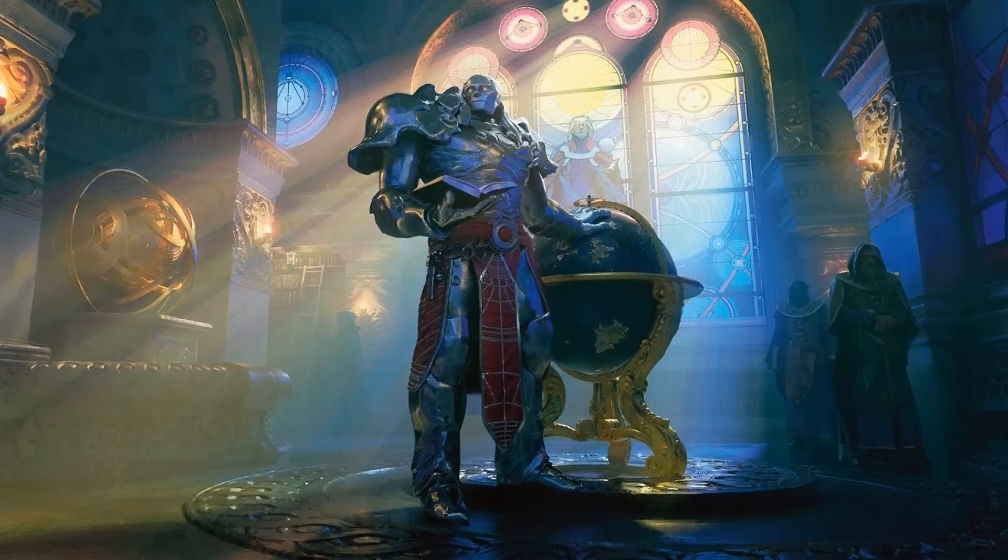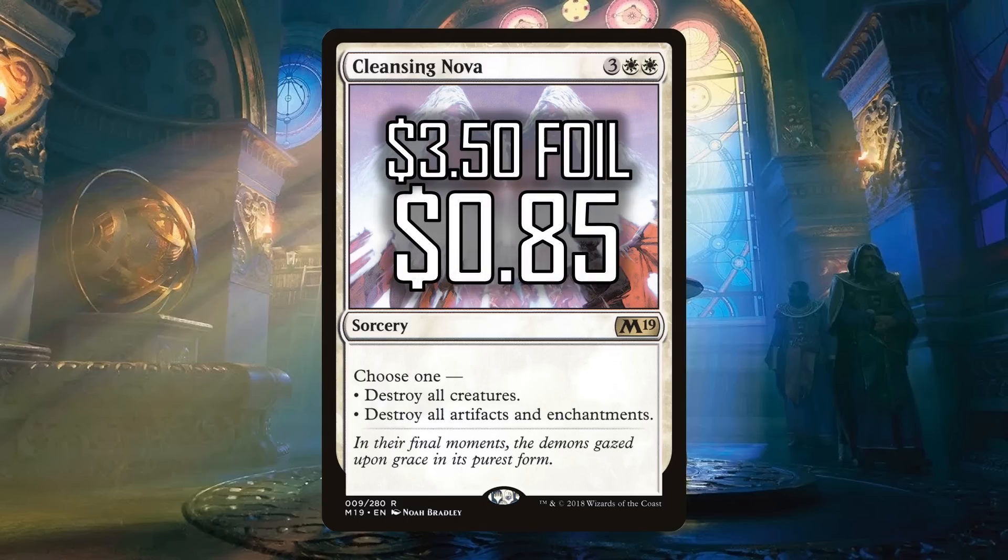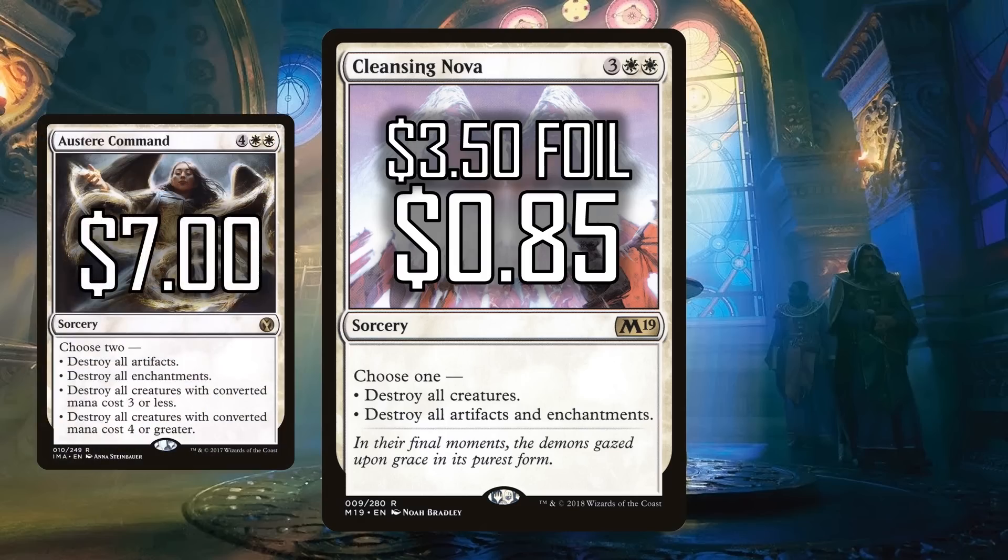My number one card from Dominaria and M19 is Cleansing Nova. Three white white for a sorcery — destroy all creatures, or destroy all artifacts and enchantments. That's it. Five-mana board wipe that wipes the things you need gone. It's simple, it's straightforward, it's incredibly good. Coming in at 85 cents, this is the kind of card you just want. It's better than almost all other five-CMC board wipes, and in Commander we don't need the board wipe on four — we don't need Wrath of God. Cleansing Nova gives us the flexibility to have that one extra mana really matter. It's just awesome and you should definitely buy some and put them in Commander decks.